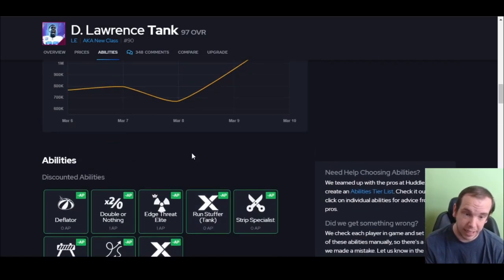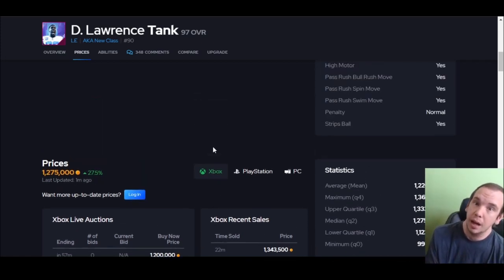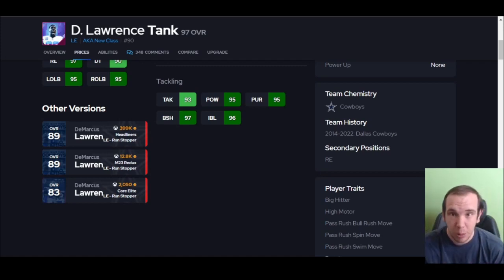Go to x5p.com, use code CUTE, get your coins super cheap. I'll see you in the next video — be kind for no reason, help each other, encourage each other. Go watch the wide receivers I just did, top 10 wide receivers, top 10 teams, top 10 corners — go watch them. This is my last video of the day, I'll see you guys tomorrow.